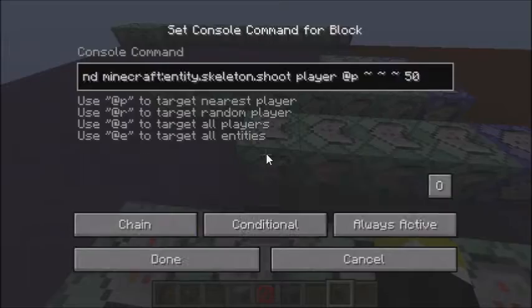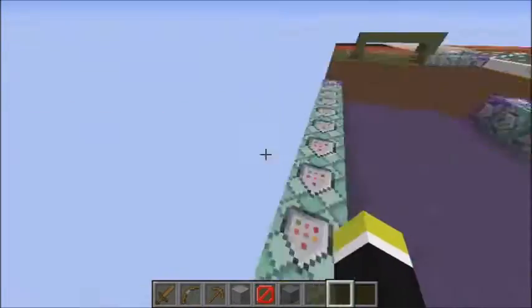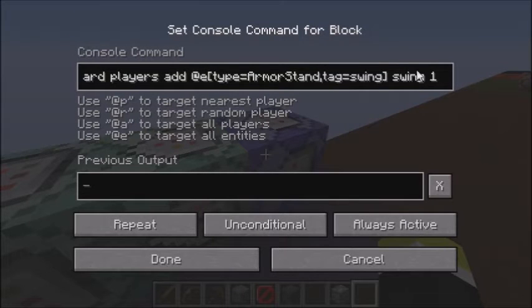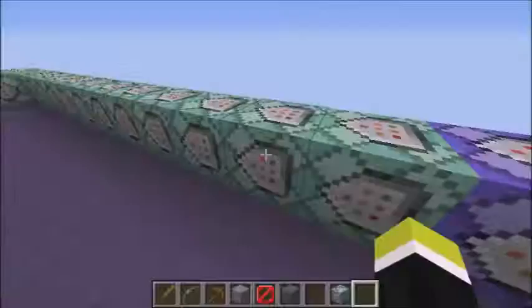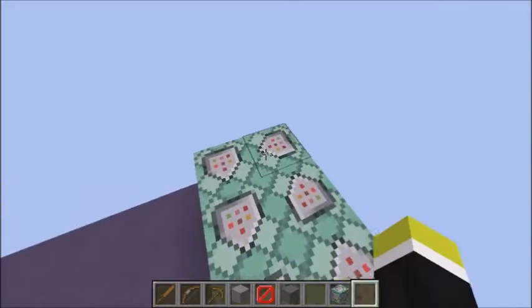This is what summons the arrow. There's sounds. But this command chain is just for the animation — it constantly adds 'swing one', and then if it's between zero and two it sets it, then three and four, and so on. I believe it stops at 27.